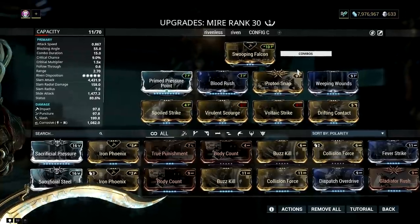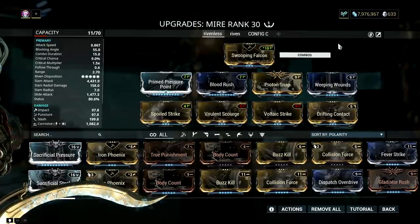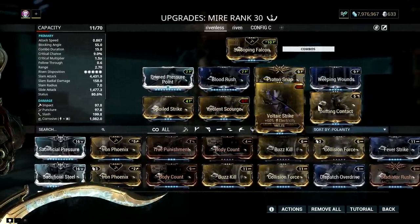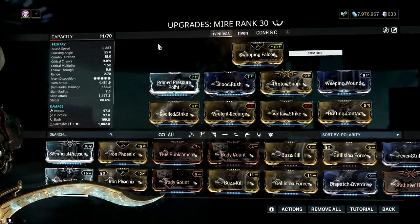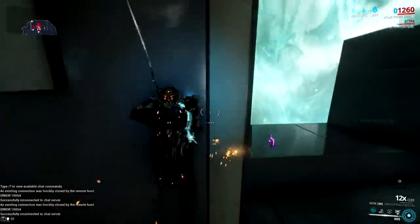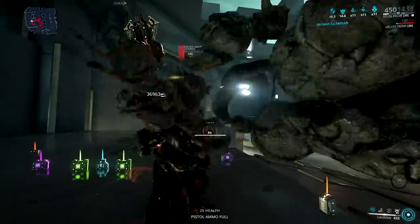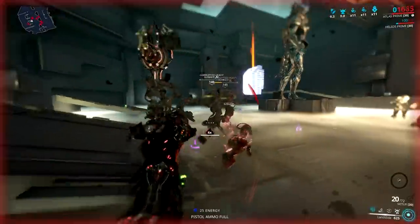If we add Proton Snap on the mix, which gives a flat 50% bonus status chance, then Weeping Wounds proccing at 12x combo multiplier will bring us to 80% status chance. Add 2 dual-stat mods, Drifting Contact, and Blood Rush, and you will be smashing everything at 12x combo. But that's the weakness of this build — you need to be at 12x combo and latch for 2 seconds every 20 seconds to proc Proton Snap's status bonus. It's doable, but honestly this setup is only safe in the testing room, not in real high-level missions.